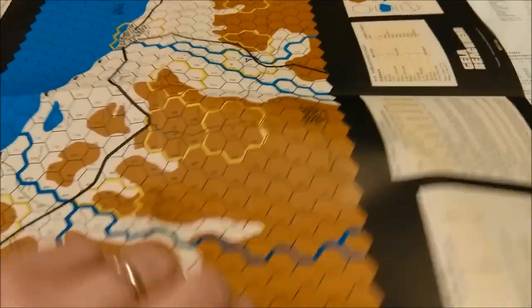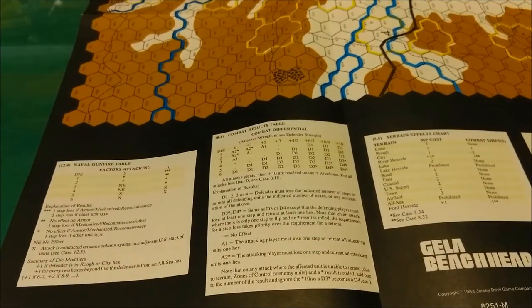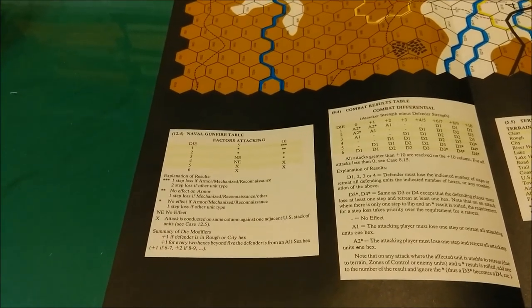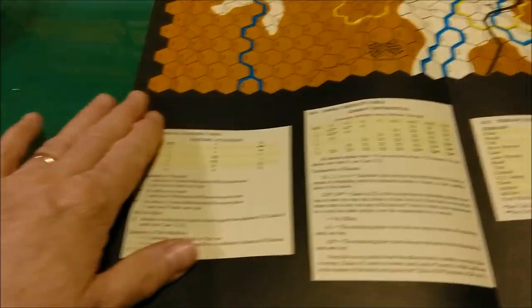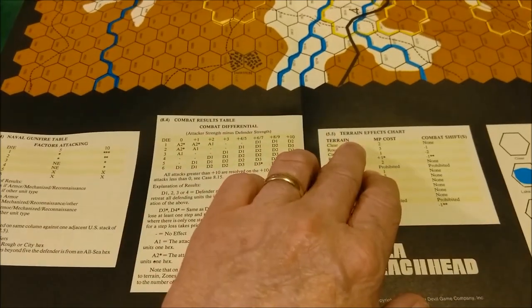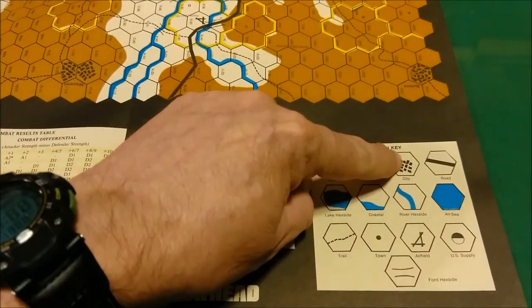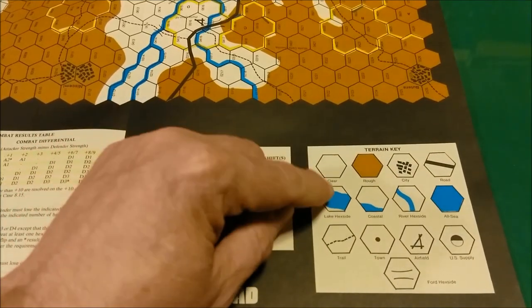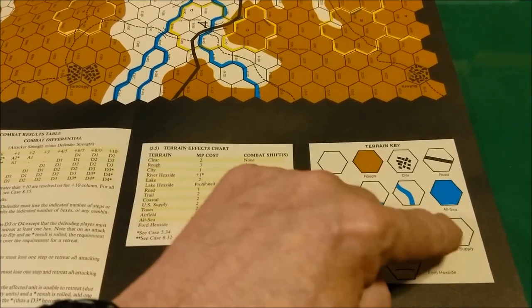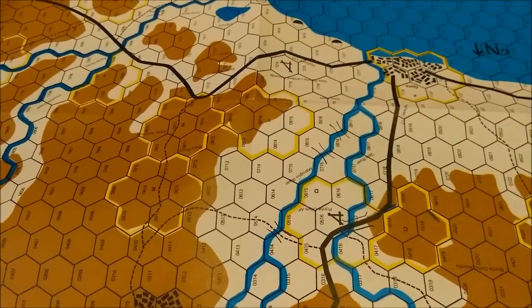It looks like the charts face the same direction so each player has the charts and tables facing him. We have naval gunfire, combat results, and terrain effects tables. On this side we have the terrain key — everything from clear, rough, city, roads, lakes, coastal, river, and all sea. And then you've got trails, towns, airfields, supply, U.S. supply, and forward hexes.